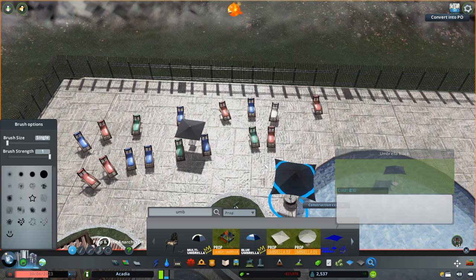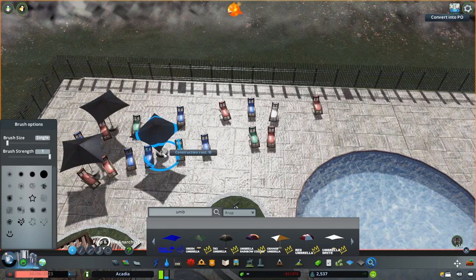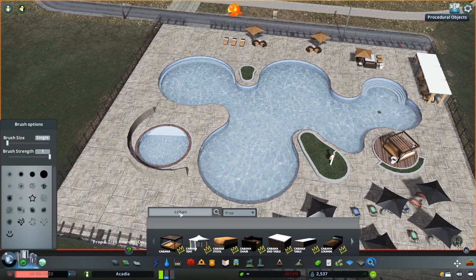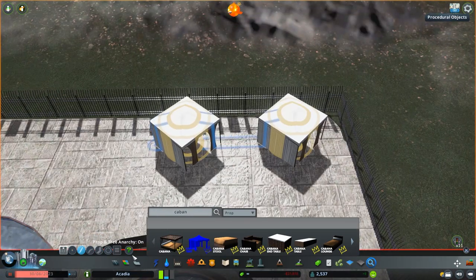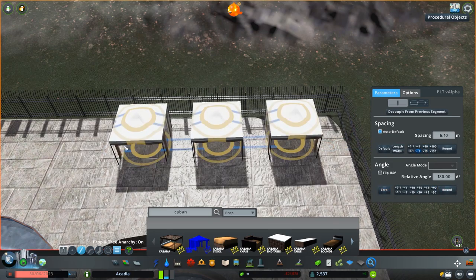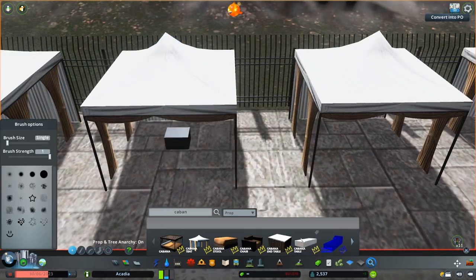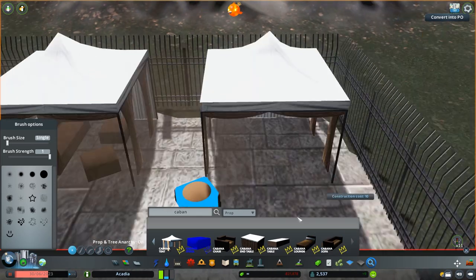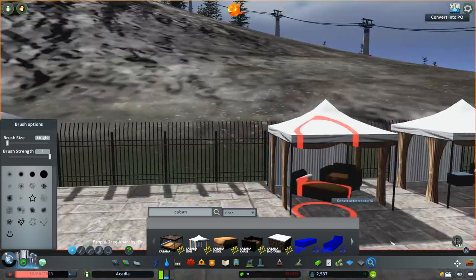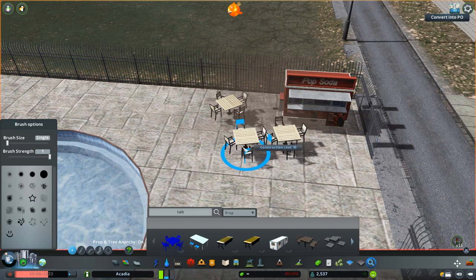I'm scattering umbrellas through the different groups of chairs. I end up using just one color because with a really nice hotel like this, they're probably going to use one vendor and get all black umbrellas. Adding a couple more cabanas on the side to mirror the ones already part of the asset and add a little more detail. Everything's floating because I'm putting props on top of a building, so I have to move everything down — don't worry, I didn't leave it all floating.